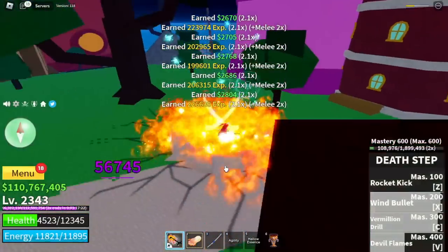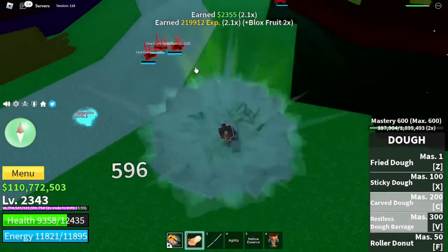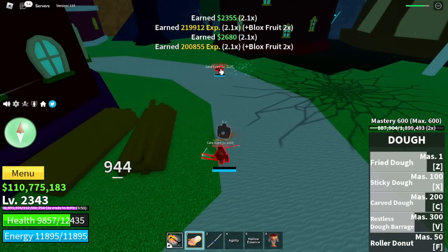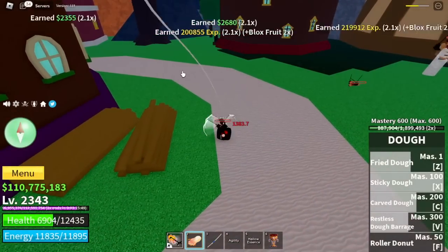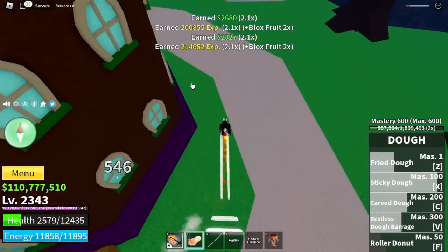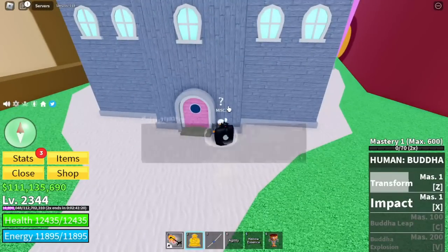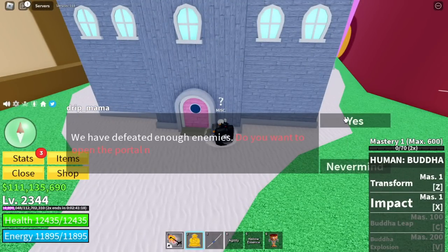We're gonna fast forward it. Guys, avoid dying. I almost died. So I decided to change to Buddha Fruit. Let's fast forward — let's say we defeat 500. You can summon it. Make sure that you're holding the Chalice.